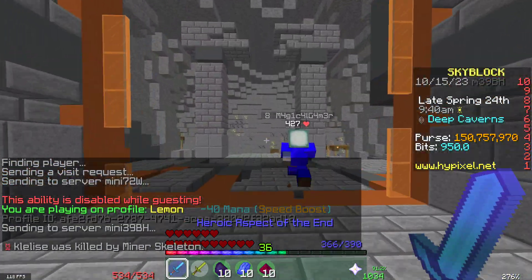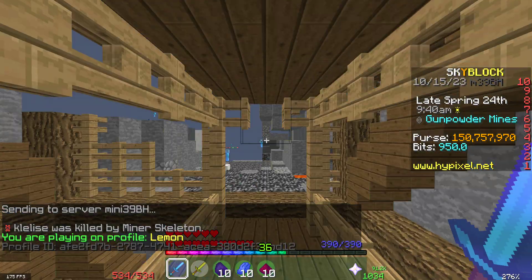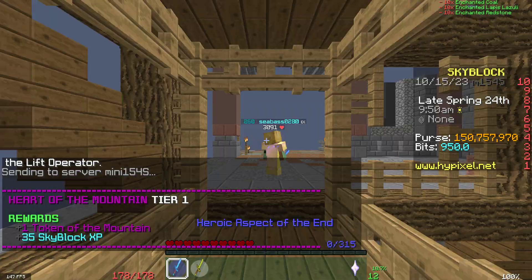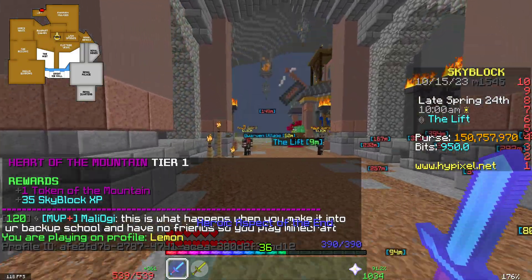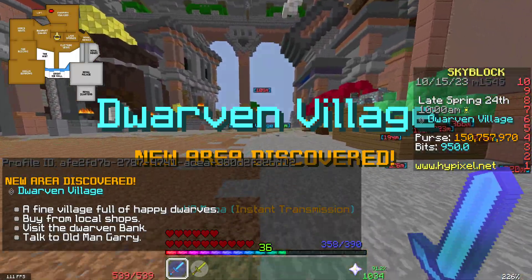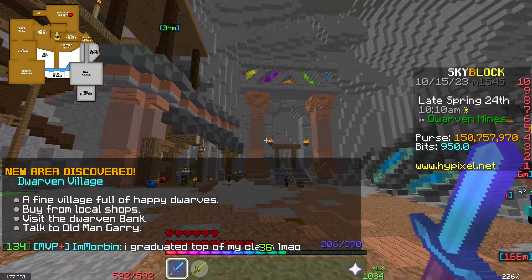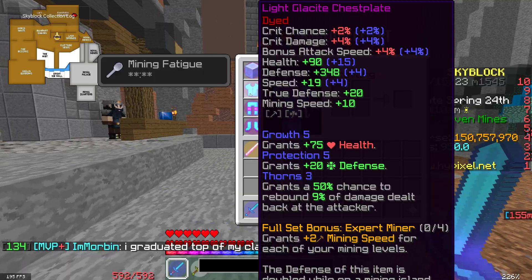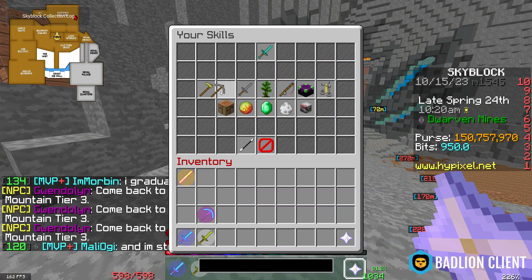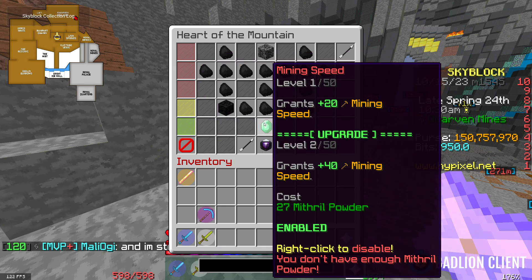And we're gonna go ahead and go to the deep caverns. We're gonna unlock the dwarven mines in a one-day profile. This is gonna be amazing. Nice! Look at this! Woohoo! We're here. I have a thousand defense. That is bonkers. That is crazy. Well, we need to get Heart of the Mountain Tier 3. We are Heart of the Mountain 1 at the moment. Gonna get mining speed.